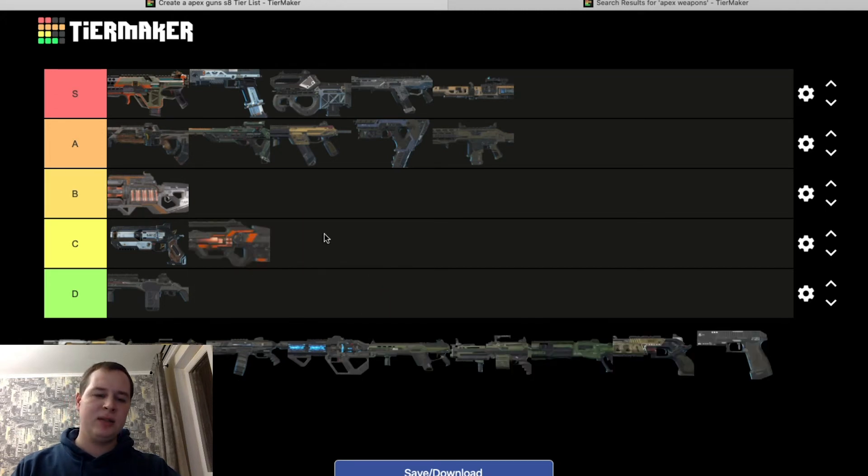L-Star — not that great of a gun. The muzzle flash and the spread of the red balls of death, as I call them, are too big. It's very hard to hit people unless you're extremely up close — like shotgun range. It's manageable if you're playing Rampart since you get that buff with more time before it heats up. Not that great overall, but good in some early fight situations when people have no armor and you're up close — but otherwise I wouldn't carry it.